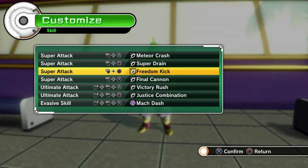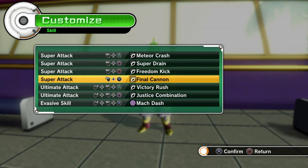The reason I got Freedom Kick is for ki blasters that like to run away, or any class that likes to run away. They'll be running around and you just use this move to close in on them and knock them down, giving you a chance to get your combos out. I have Final Cannon on here because on my Namekian, when you dash towards them, press Square and Square again for the teleporting kicks — on the last kick I do a little combo and hit Final Cannon, which is really good.